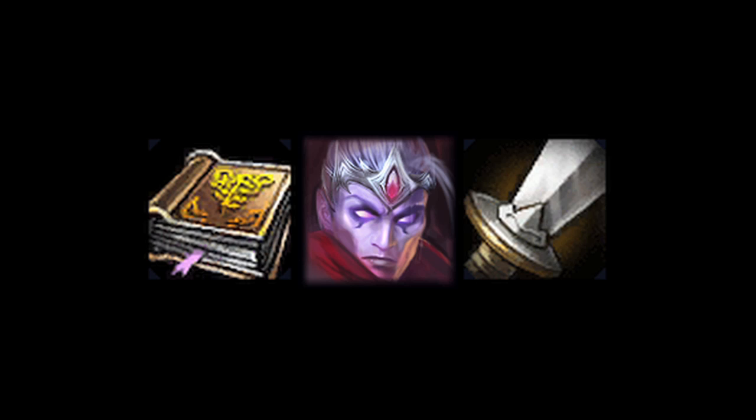Overall, even if one builds ability power on Varus in an attempt to gain large amounts of burst damage, the targets will need very large amounts of health to make it more beneficial than building attack damage. Attack damage will always be better than ability power for damage per second on Varus.